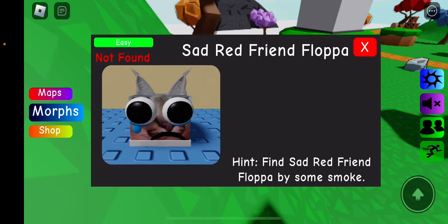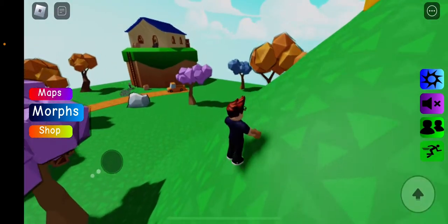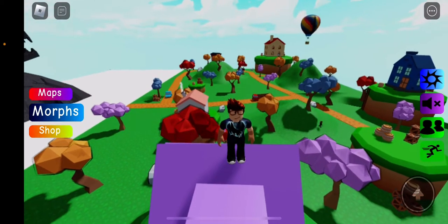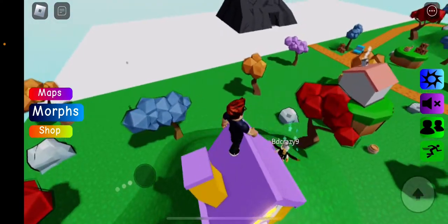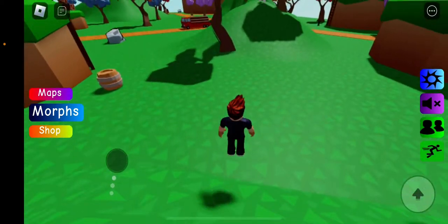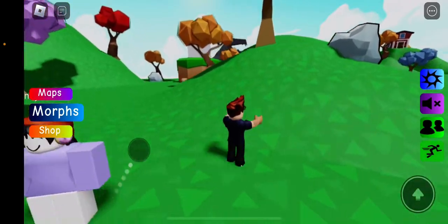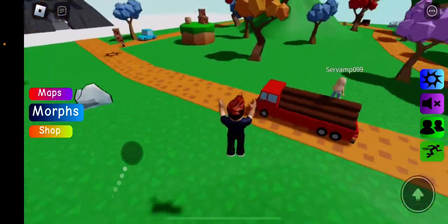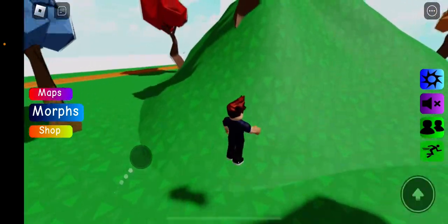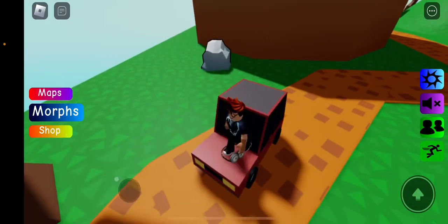Sad Red Friend — buy some smoke? I don't see any smoke. I'm gonna get over here to get a better view. I don't see anything smoking. Minion — red car. I guess I'll go try to find that red car. There's not a lot of red here — there's a lot of green and orange because it's fall. Oh, is that red? Yes it is. Yeah, I see the goggles. Gotcha, Minion.